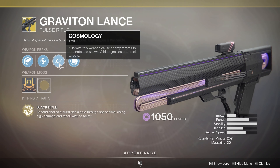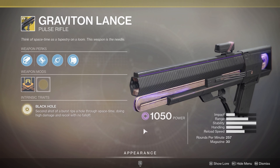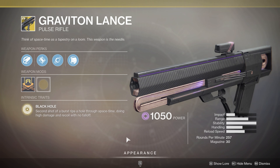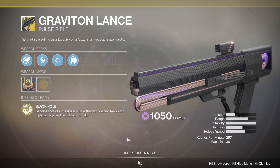Kills with this weapon cause enemy targets to detonate and spawn void projectiles that track targets. Cosmology got a buff at some point, and if you can get a group of enemies grouped up or you're working on void kills, consider this one. It's a really fun weapon to use, good for killing adds, and when Cosmology chains to other things it's similar to Code of the Commander on the Titan — that middle tree void subclass. Very cool pulse rifle, a lot of range, very stable. Definitely one you want to have in your collection.